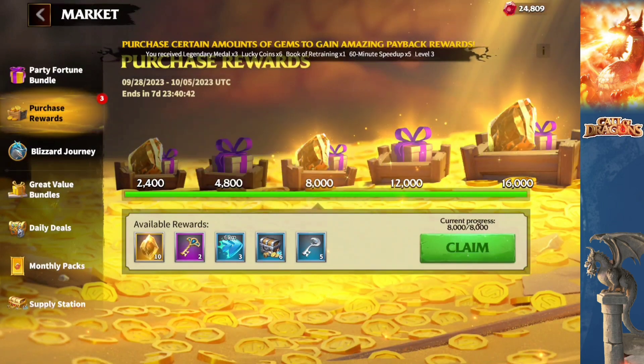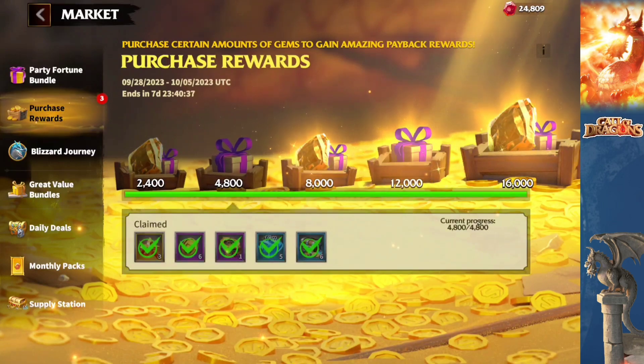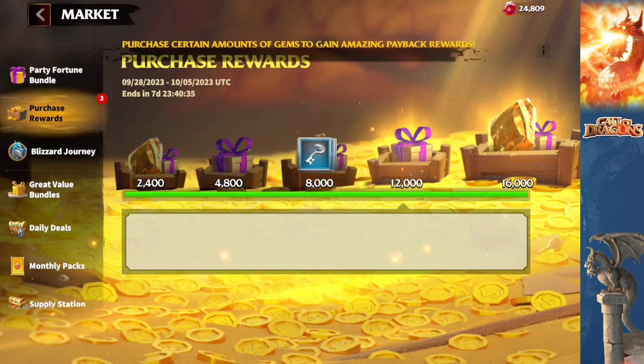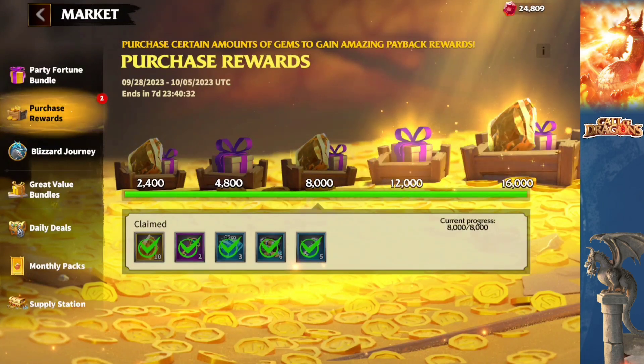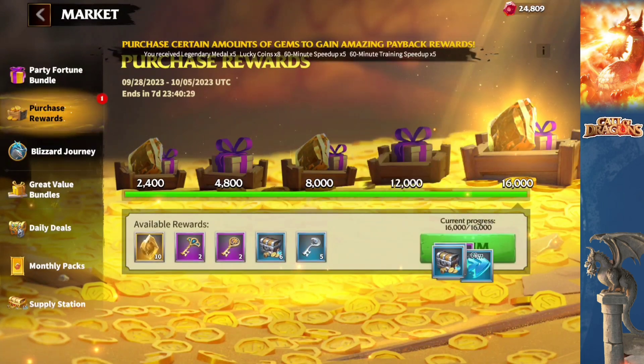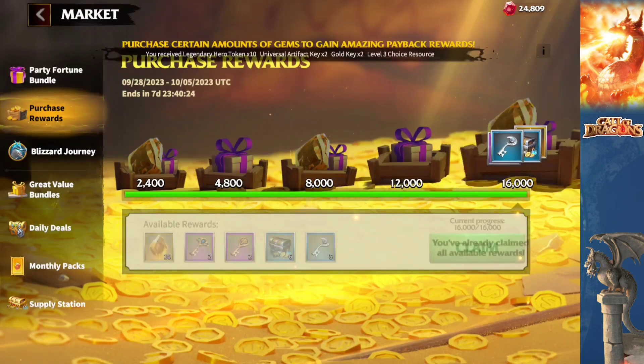When you do the buying, you get purchase rewards — you get extra legendary tokens, which is awesome. The good thing is these are universal tokens that you can use beyond season two. I don't think I'm going to keep them though — I have zero patience, so we're going to drop them on some awesome hero that shows up.